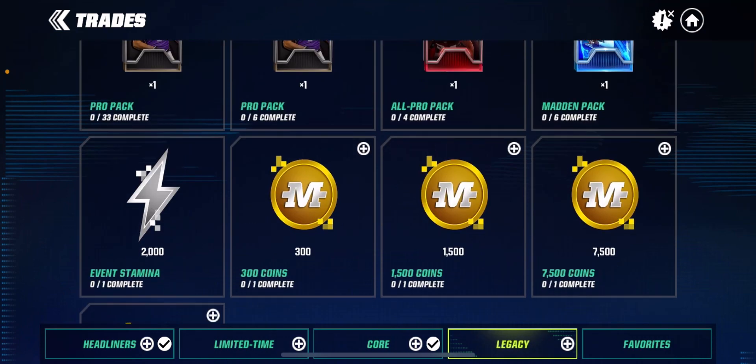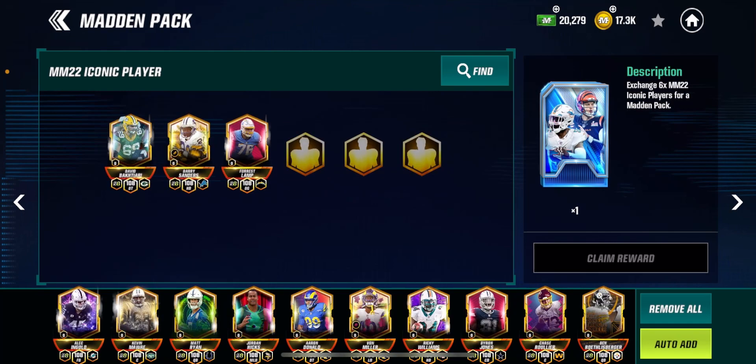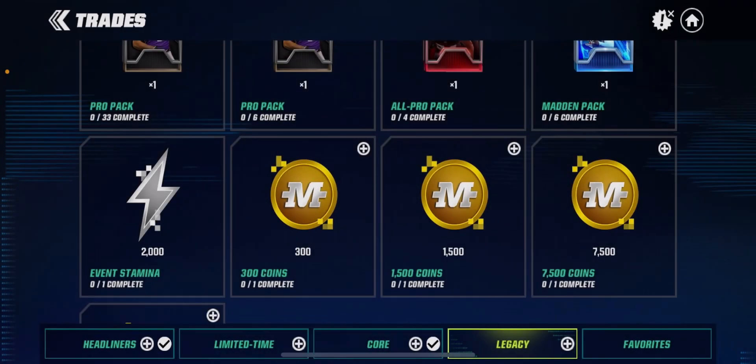In Legacy, if you have Iconics from last year, you can put them in here and then get a Madden pack where you have a pretty good chance of actually pulling one of these Iconic players.